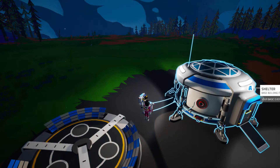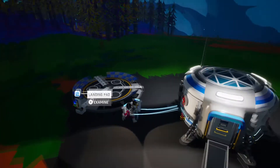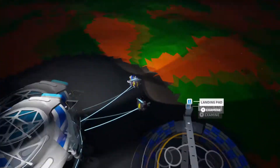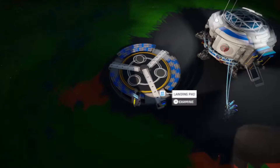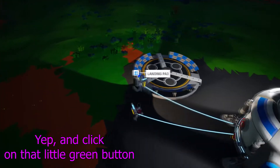Come here, come here — I'm right here. Come here. Okay, so click Y on this. Click Y on this, yep, and click that little green button.